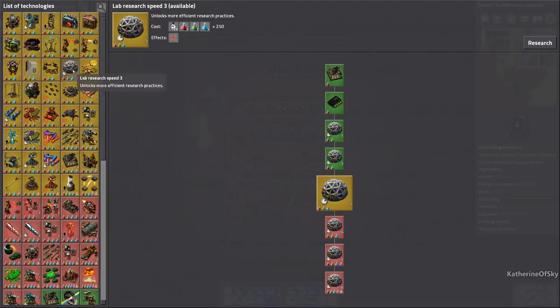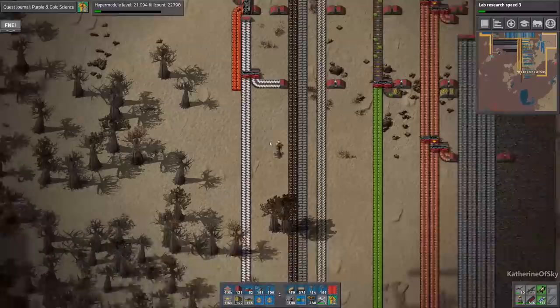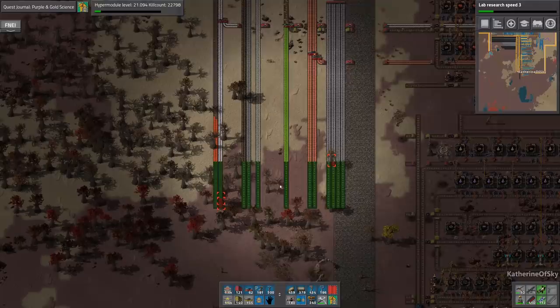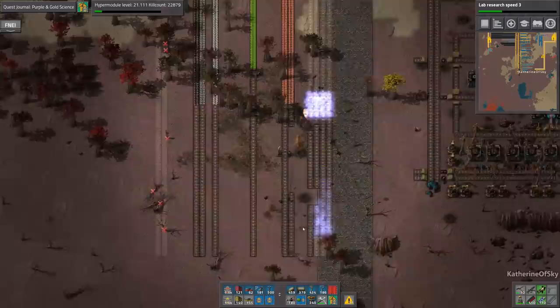Let's start off by just extending the bus. We need this also on the bus. I don't know if we'll need coal — I don't think we will — but let's just leave it as it is. There are cliffs here that need exploding. Do we have any cliff explosives left? Yes, we do, we have a few. Let's take these over.